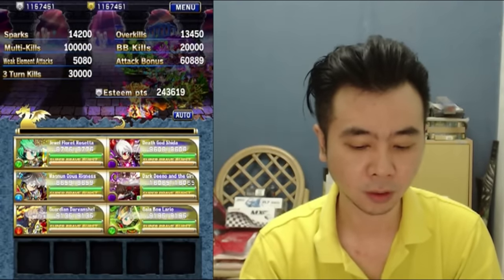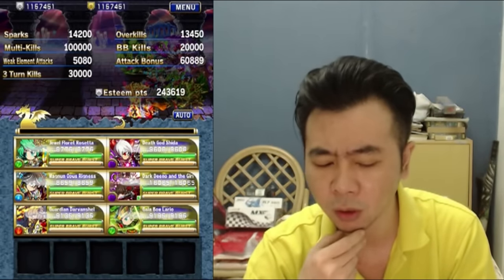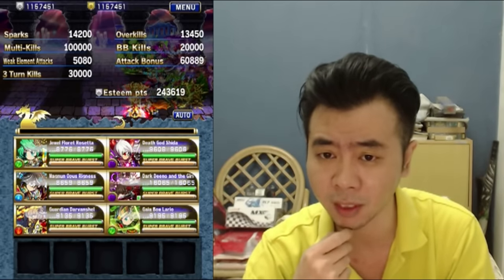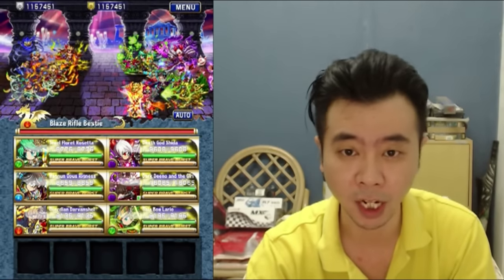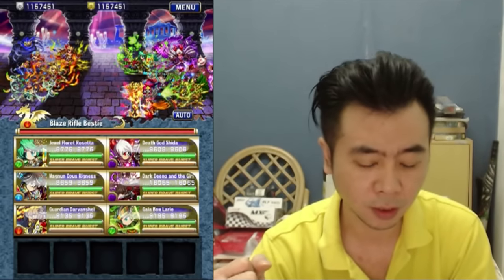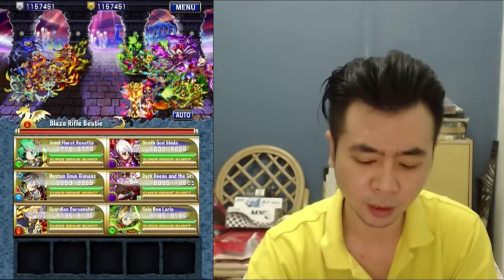Score is 243k. I'm going to need 300k and 200k on the next two stages to make up for it. If that's enough, great. For these girls — Estelle, Iris, Bestie, and Diana — I think I'll just do a 3-turn kill.